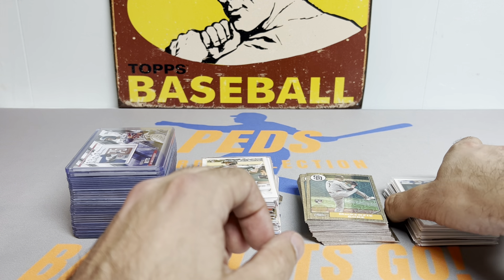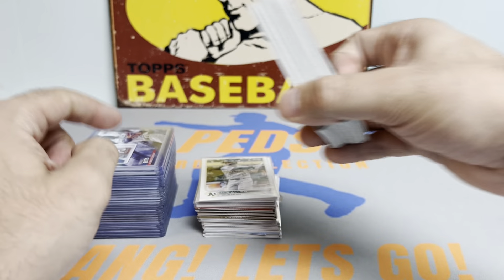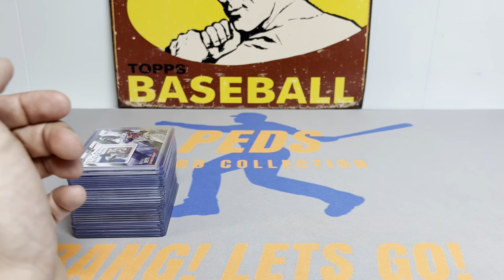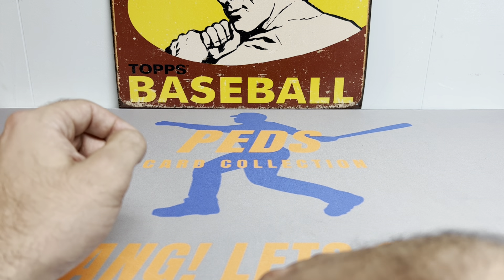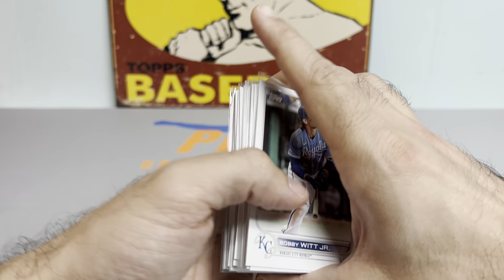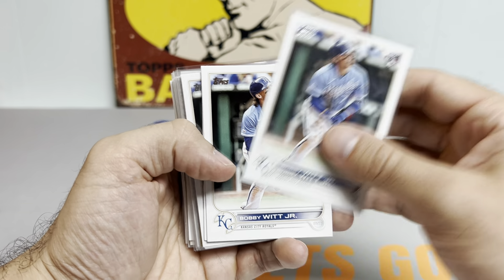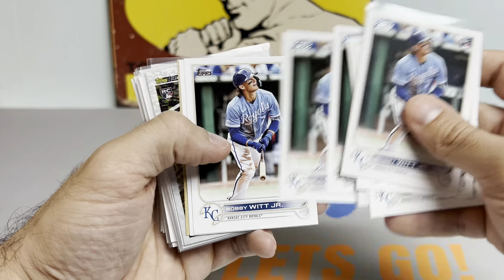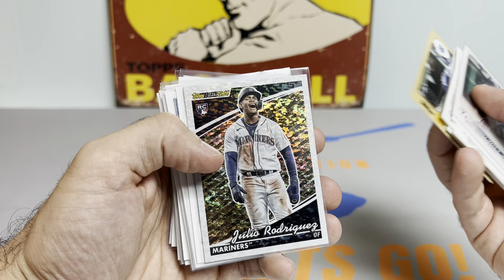Broke them down into Witt rookies and J-Rod rookies, mojo cards, short prints and parallels, and then the top-loaded ones are the biggest cards of the break. Starting off with the Bobby Witt Jr. rookies — 12 total hobby boxes, and we got 12 base Witts, 13 plus some inserts, so maybe around 15 Witts total.